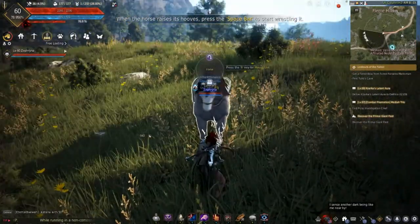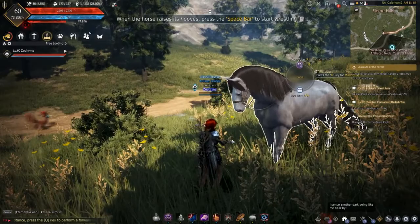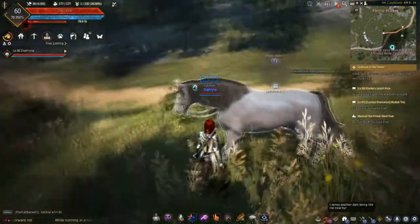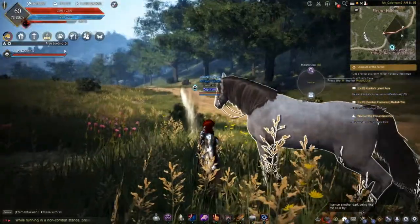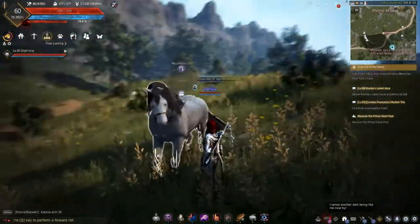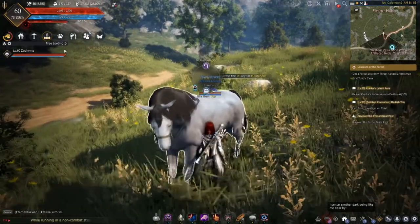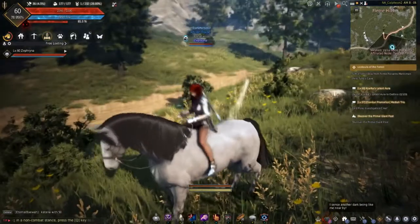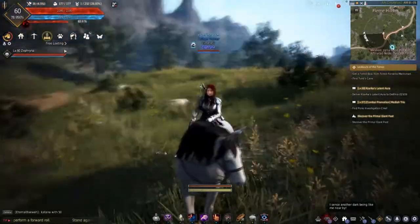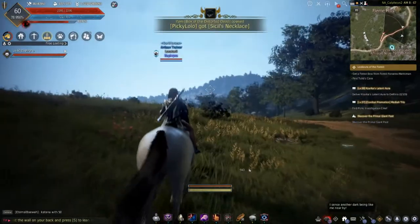Now that you're right next to it, you're going to want to use your lump of raw sugar. Then stand near it and give it a few seconds, because sometimes even after capturing it will decide you haven't waited long enough and will kick you off. Then press R to try and get on. Sometimes it will say training has failed and you have to do it all over again. Otherwise it will work and you can get on just fine, and then you'll need to take it to a registering place.